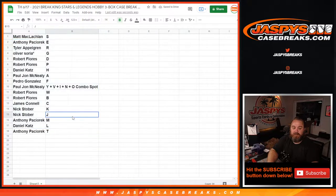So here's the final list: Matt McGlocken with S, Anthony Pashurek with E, Tyler Applegren with R, Oliver with G, Robert Flores with D and P, Daniel Katz with H, PJ McNeely with A, Pedro Gonzalez with F, PJ McNeely with the combo spot Y/V/I/N/O, Robert Flores with W and B, James Connell with C, Nick Stover with K and J, Anthony Pashurek with M, Daniel Katz with L, and Anthony Pashurek with T.